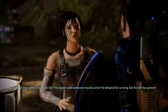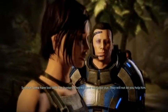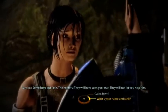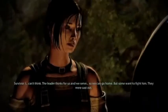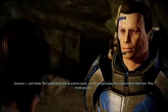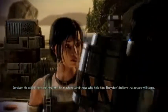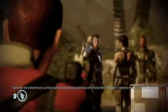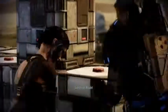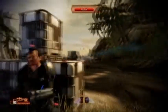Cover! I wonder if there's going to be a shootout over here. You came from the sky? The leader said someone would come. He delayed for so long, but he still has power. Some have lost faith — the hunters. They will have seen your star. They will not let you help him. Who are you? What was your rank on the Gernsback? I can't think. The leader thinks for us and we serve, so we can go home. But some want to fight him. They were cast out, exiled. They hunt his machines and won't let help come. There was clearly nothing I could have done to save her — no paragon prompt or anything. Great, so they're crazy. Well, I've got a bullet with your name on it.